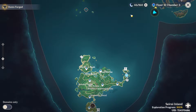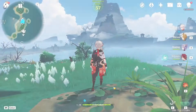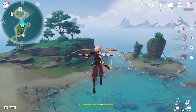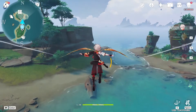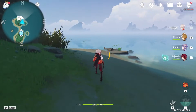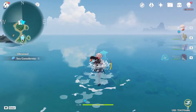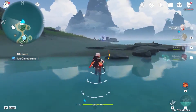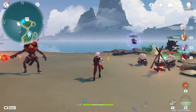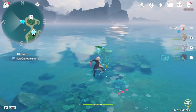From here we're gonna teleport to the other Statue of the Seven by Surumi Island. Heading north, we can pick up these two. Then we're gonna head to the west side — three, four.